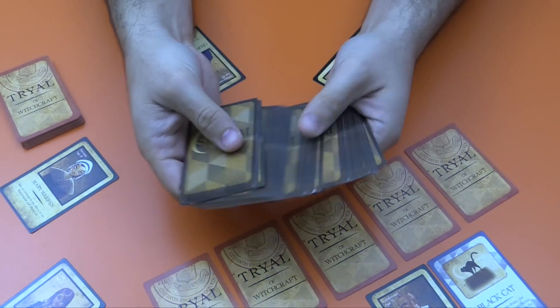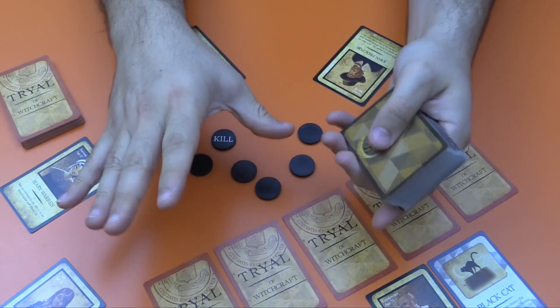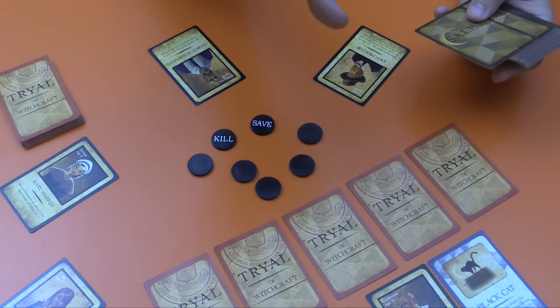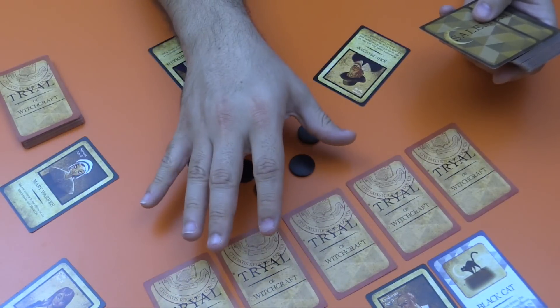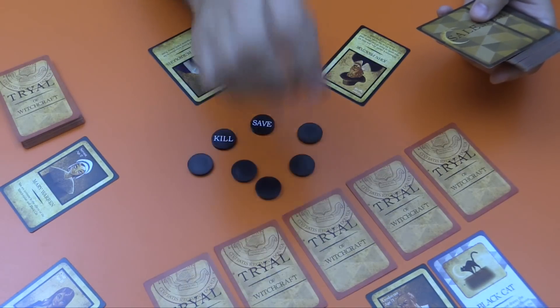The objective of the game for the witch players is to have everybody who is still alive be a witch. For the not-witch players, it's to reveal the witch cards that are in play — in this case just one, but with more players or if you want to make the game harder, there could be more than one of those cards.